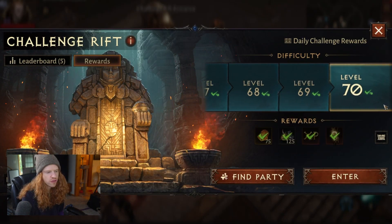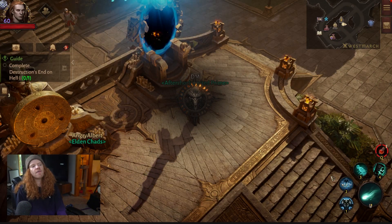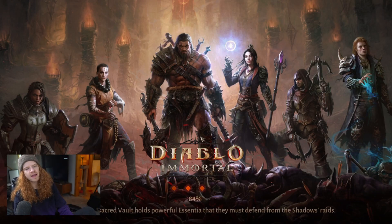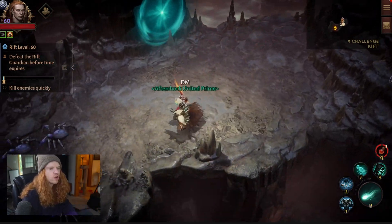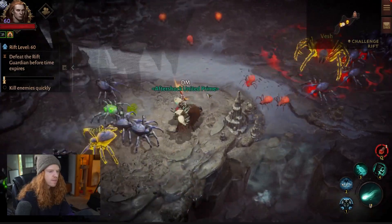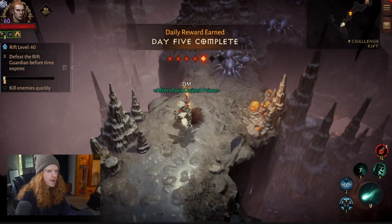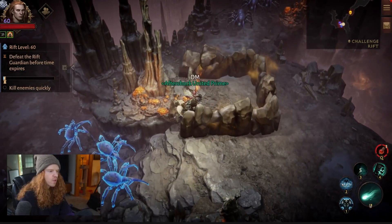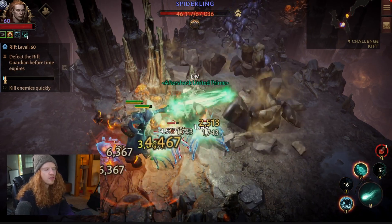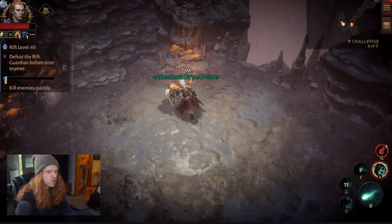I want to show you a cool trick you can use. Let's say you're doing a challenge rift that is fairly difficult — let's say you're having problems beating 60, 70, whatever challenge rift you're at, and every second matters. What you can do is join a challenge rift, skip past the mobs in the beginning. You see how there's mobs here in the beginning? Run all the way over here, run past them, and then start killing them. We're purposely leaving mobs over by the entrance.